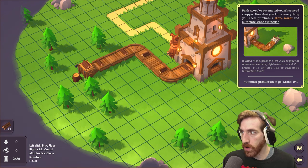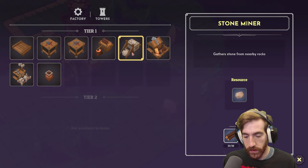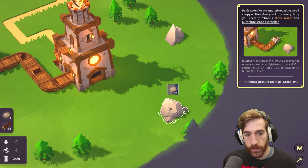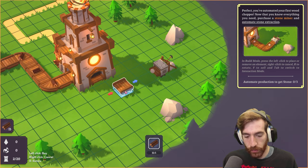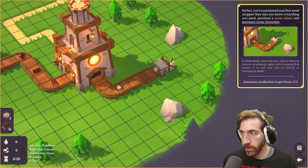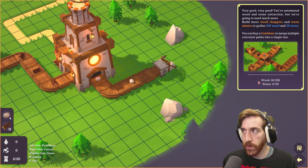Now you know everything you need. Purchase a stone miner and automate some stone extraction. It costs five stone. This one seems to take a little bit longer. Yeah, we can get both of them here. Right there feels fine. And then I can copy with right click. Very cool. You've automated wood and stone extraction. Well, we're going to need much more — build more wood choppers and stone miners to gather 100 wood and 50 stone.